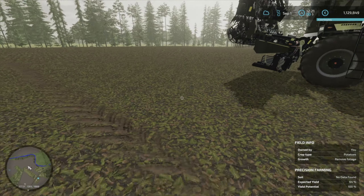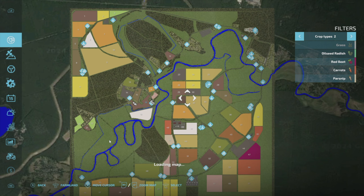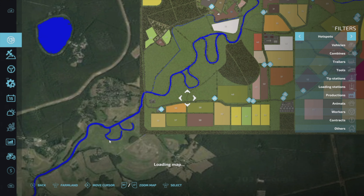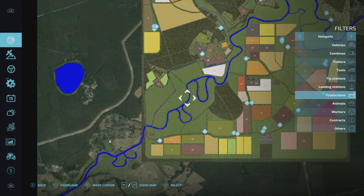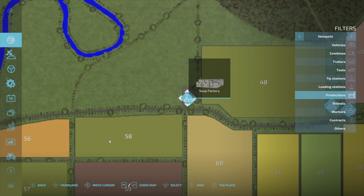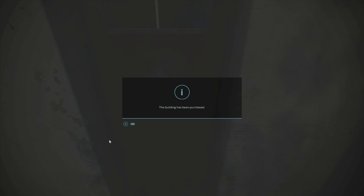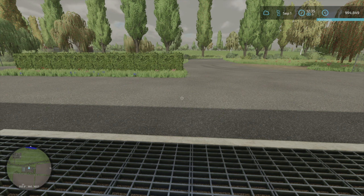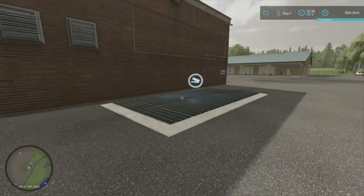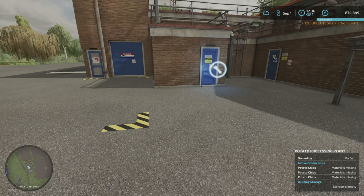What can we do with the potatoes? I'd like to have a production for potatoes. There are so many productions on this map — I'd say about 25 of them, all sorts including ones for wood. The ones I want right now are the soup factory and the potato processing plant. We're here for a good time not a long time, so I'm just going to buy everything. The soup factory is 135,000 — we have the money — and I'll also buy the potato processing plant.